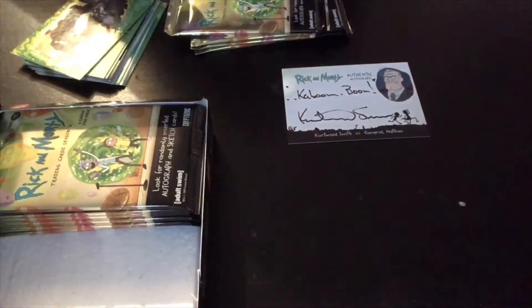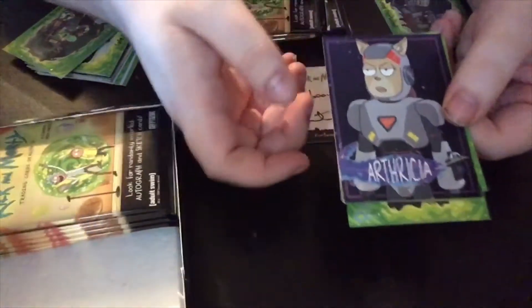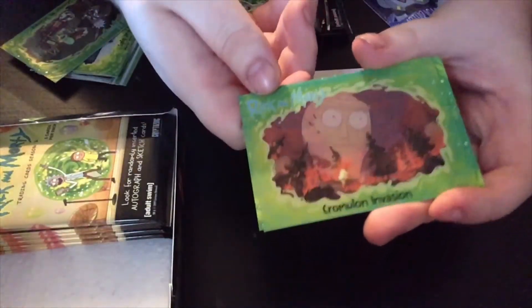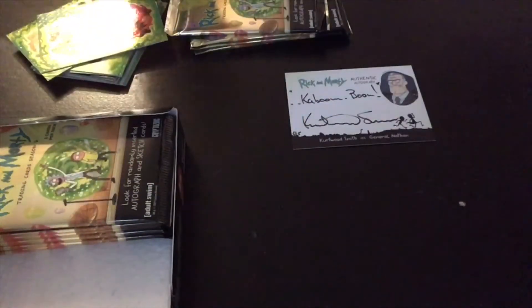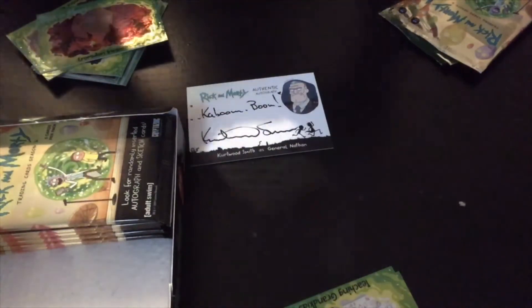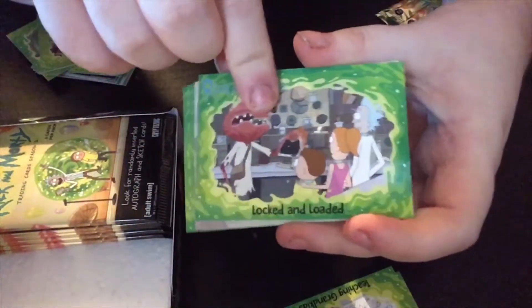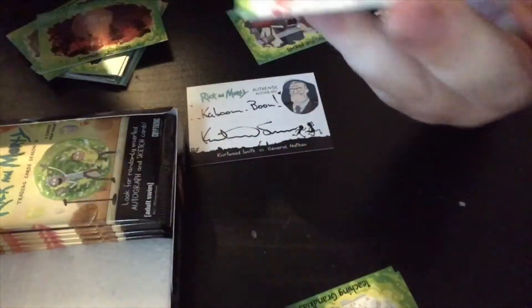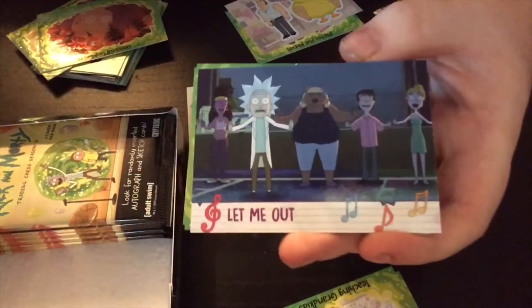I'm really looking forward to seeing what sketch we got. We have Robot Rick - that's the purge episode. We then have 'Cumulian Invasion' - show me what you got - shiny. Then we have another purge card and one of Rick, Morty, and Summer. We're now halfway through the first third. What do you guys think of these sort of collections? Non-sport, I really enjoy non-sport collections - they're some of my favorites. We then have a sticker card and that is of Uncle Larry and the Chicken Man.